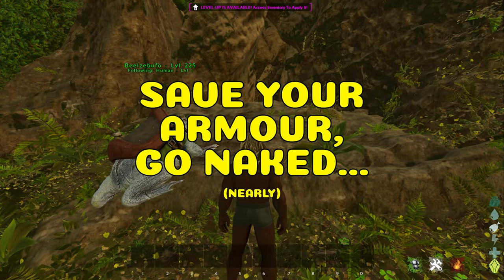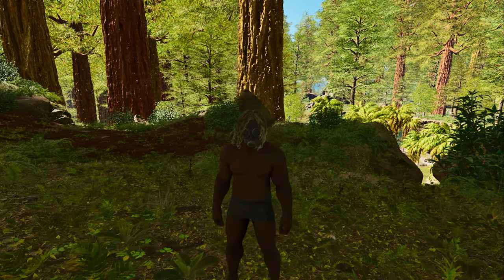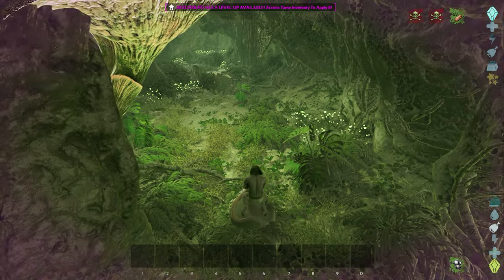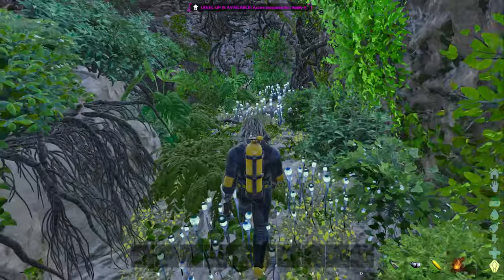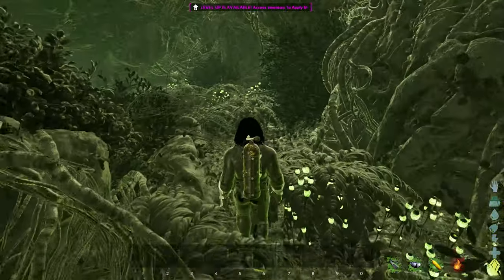Speaking of the swamp cave, aka the XP cave, it has lethal gas inside, and even more annoyingly, Arthropluera, which can break your armour with its spit. However, while sitting on the Theri, if you wear a gas mask and nothing else, you're immune to the gas and the Arthropluera can't break the mask. Just be aware you still take damage, so be careful. The other armour combinations are a gas mask with any three pieces of scuba and ghillie, or just a gas mask and ghillie.